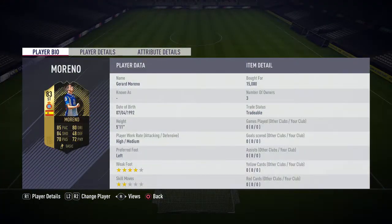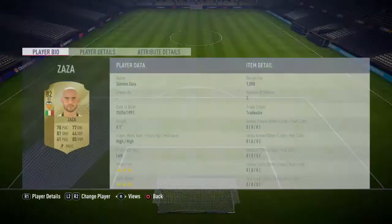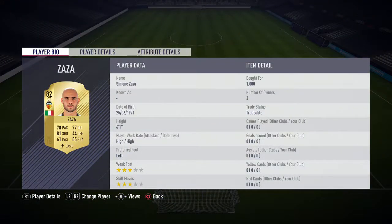We have got Gerard Moreno, bought for 15,000, plays for Espanyol in La Liga Santander and is Spanish — he's the striker. And then on the left wing we've got another striker, Simon Zaza, bought for 1,000, plays for Valencia in La Liga Santander and is Italian.